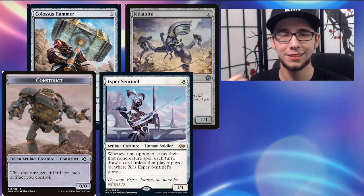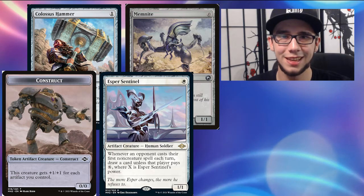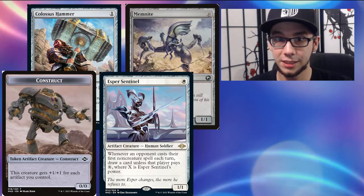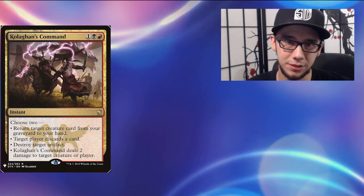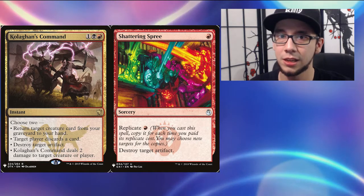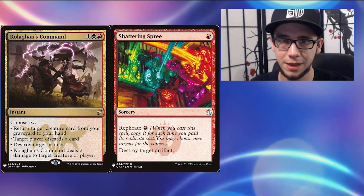First and foremost we have Artifact Hate. This is our primary go-to effective counter strategy because, as I said earlier, almost everything in this deck is an artifact. Artifact Hate — especially instant-speed Artifact Hate — is going to do wonders. Cards like Kolaghan's Command or even Shattering Spree, even though it is sorcery speed, are great examples of mass Artifact Hate you can bring in from the sideboard.